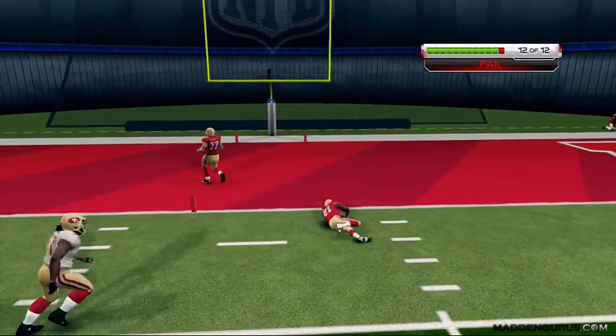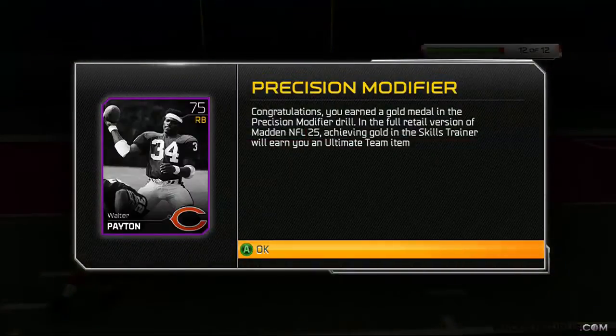You have to get at least 11 successes to be able to get this MUT card — it's a 75 rated Walter Payton running back, which you'll be able to use in the full retail version of the game. Thanks for checking this video out, look out for some more videos coming up.